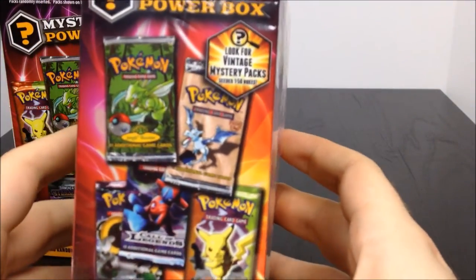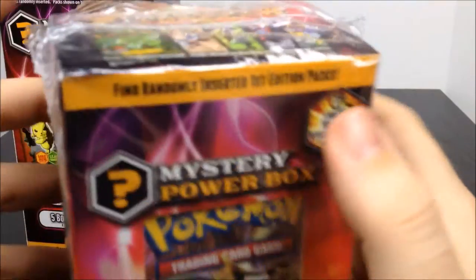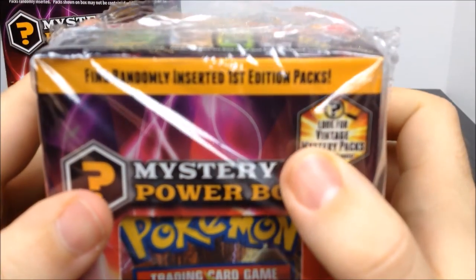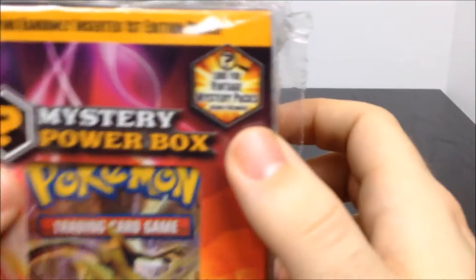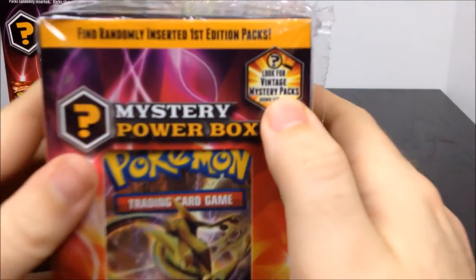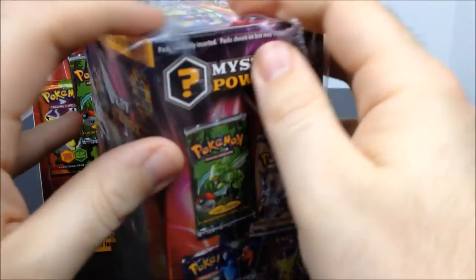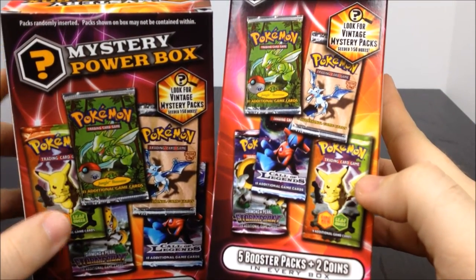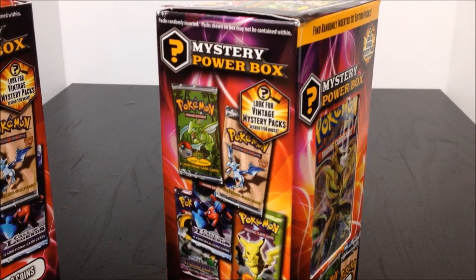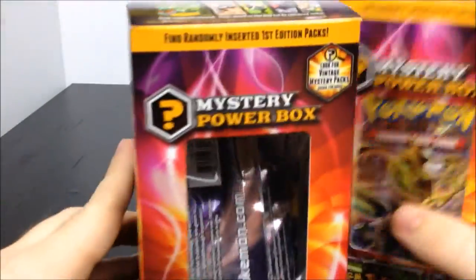Each box comes with five booster packs and two coins. The whole reason I bought this is because of the chance of getting old Jungle or Fossil sets, but if you read the top it says they're inserted at like 1 in 50 or something like that. I've already opened these obviously and didn't get either of the old packs, but we'll just go ahead and open them and see what's inside.